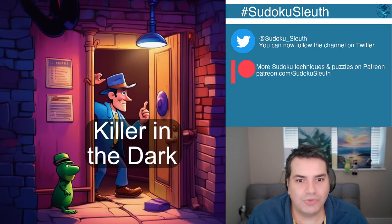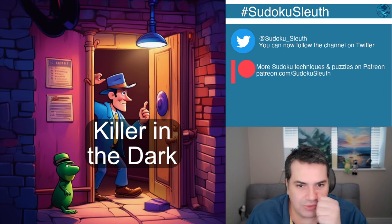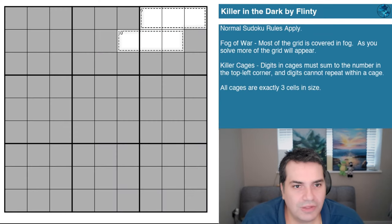Hello and welcome back — it's puzzle time with Sudoku Sleuth, and we've got a phenomenal treat for you today. Many of you absolutely adore fog of war puzzles, and that's what we've got in store: 'Killer in the Dark.' In the thumbnail, I've tried to capture the title — Sleuth wandering around in the dark looking for the killer, with a tiny lizard hiding in the corner. It's a relatively straightforward set of rules.